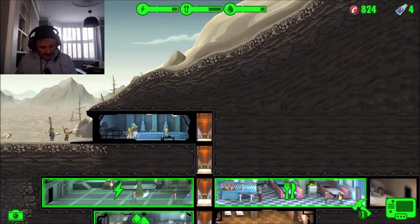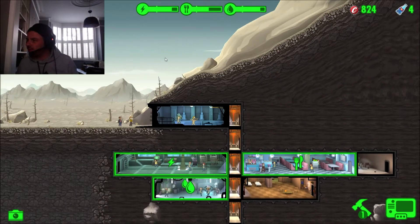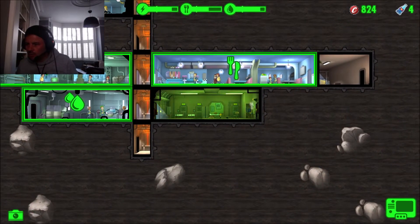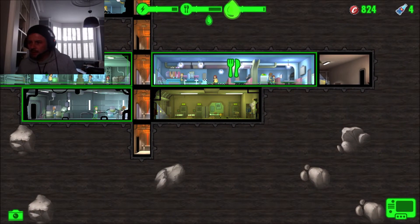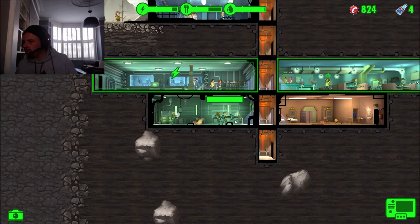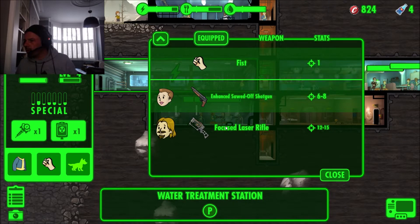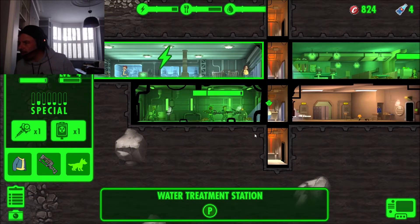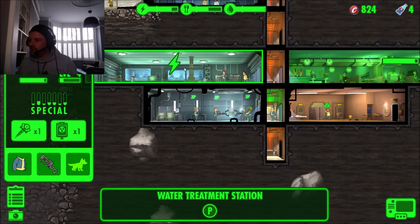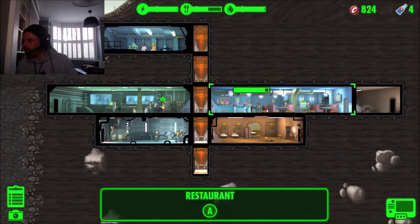G'day and welcome back to Stitch Up and another episode of Fallout Shelter. This is Vault 777. We've got a radroach infestation immediately, so let's see who's got a gun. We have a sawn-off shotgun - let's send you into this room. We've got a laser rifle equipped as well, so we've got people with very strong guns.